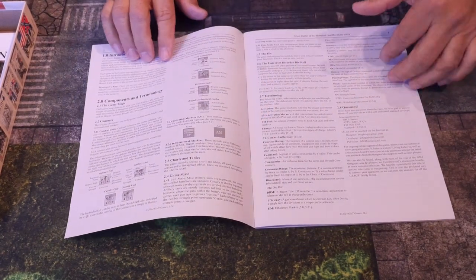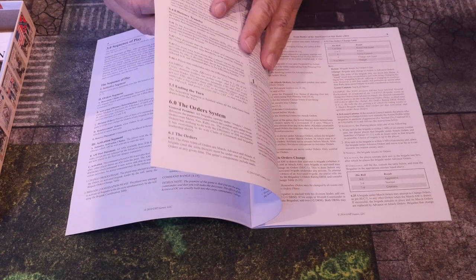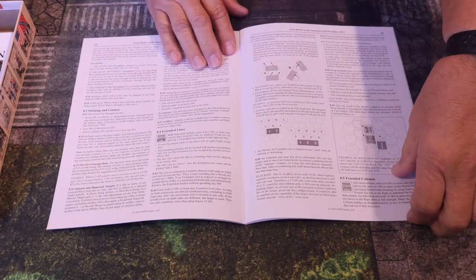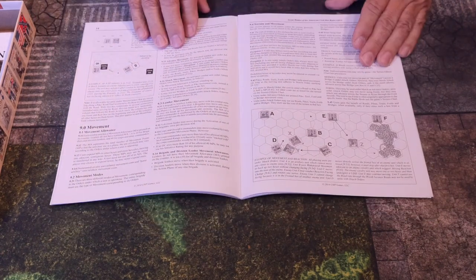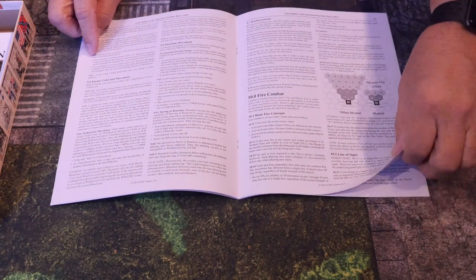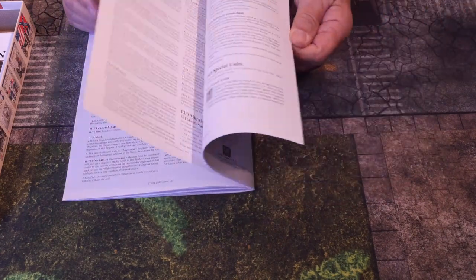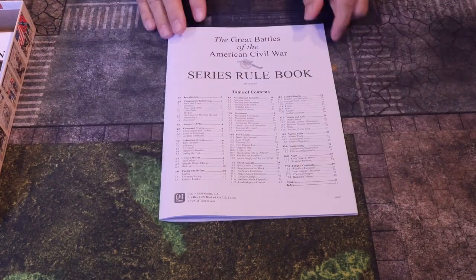Black and white printing, with unit explanations, sequence of play, and artillery commands — typical of the Great Battles of the American Civil War series. There are some diagrams showing how it plays. The latest version of the rulebook is on the GMT website, so I'd recommend heading over there for that. This covers everything you need — strength point losses, retreats — and applies to all games in the series.